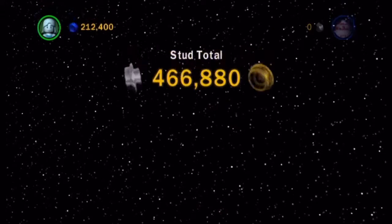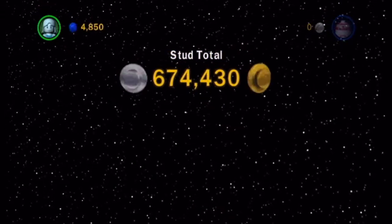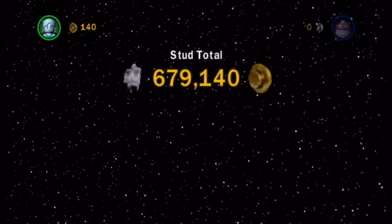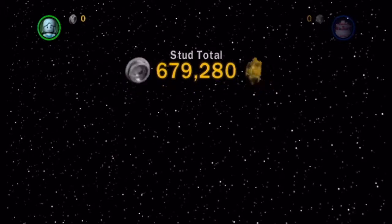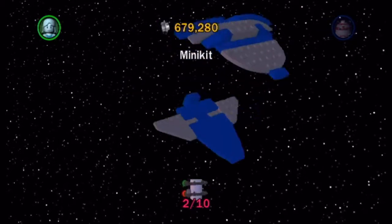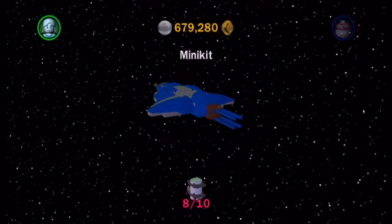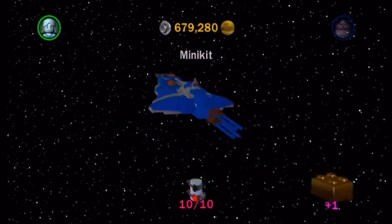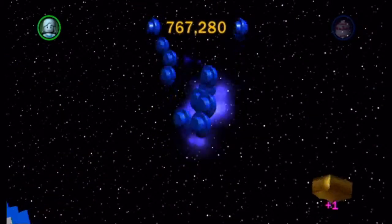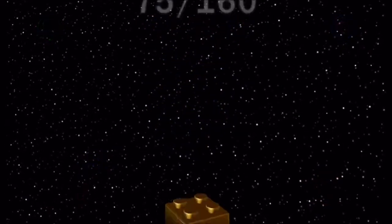Poo Money. One of the things that you can buy that doesn't require a power brick is known as the Fertilizer. It allows certain things you can ride to poo - it does it to the tauntauns, it does it to the banthas, I'm not sure if it did it to the iguana things. But what Poo Money does is that the poo then explodes and becomes a stud.